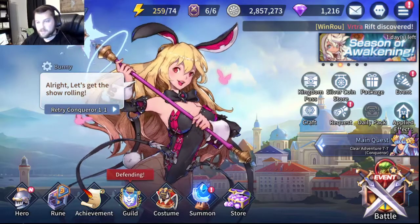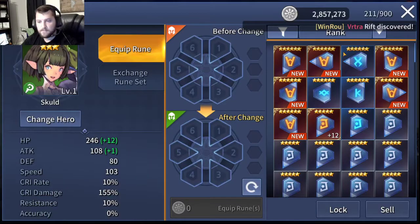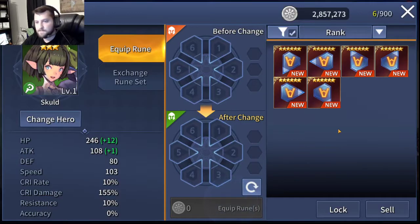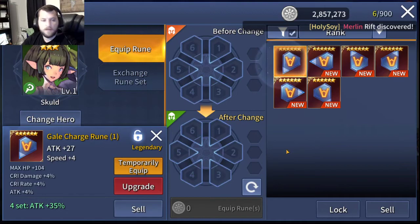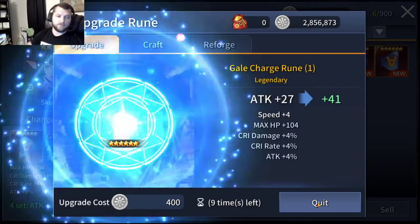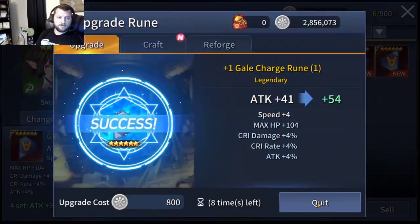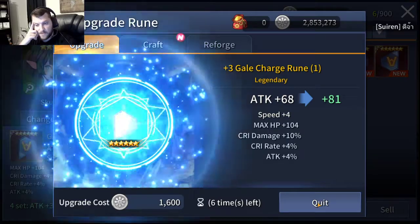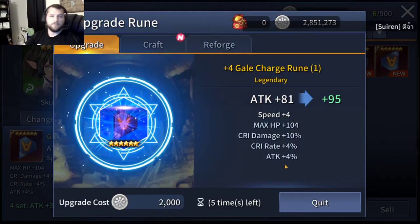With that being done, let's pop into the rune box and change the filter to charge runes, six-star, and apply. So that's our new six runes as you can see. The other six-star charge runes I've got are already equipped on other heroes. So slot 1, let's go ahead and upgrade. One thing I like about the upgrade process in this game - you get ten automatic upgrades every time until it fails, then you can just pop it again. We've got a crit damage boost.